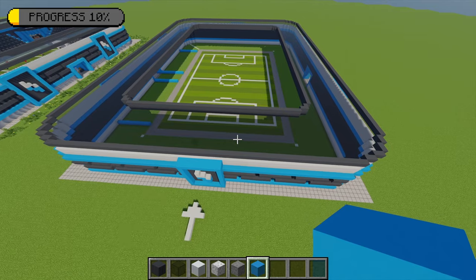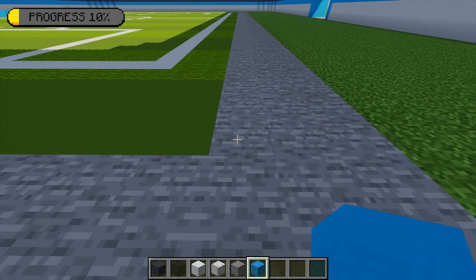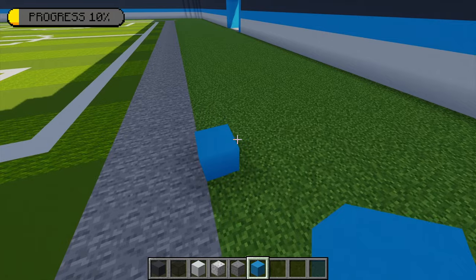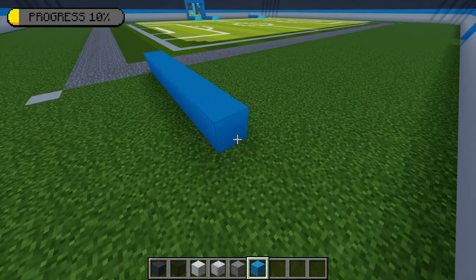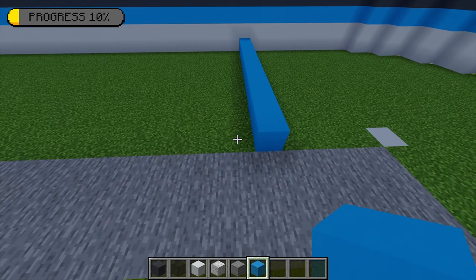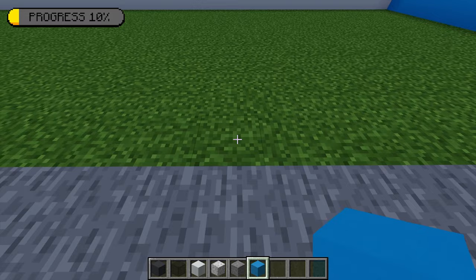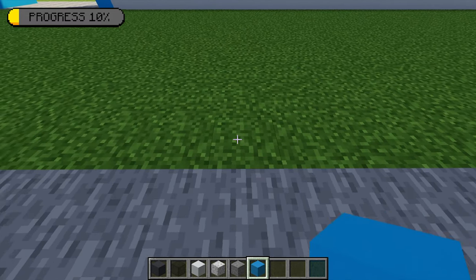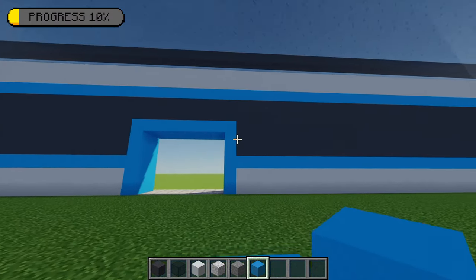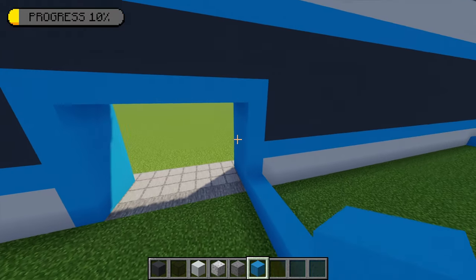Now I've marked the left side out, I'm going to mirror that on the other side. Going to the front right section of the football pitch, from this point I'm going to go up by one and then across by three, place another light blue concrete there, and extend this across to meet the back wall. Moving back to the front, counting across 28 blocks and placing a light blue concrete - if done correctly it lines up with the right side of the entrance. Extending that across to meet the entrance.